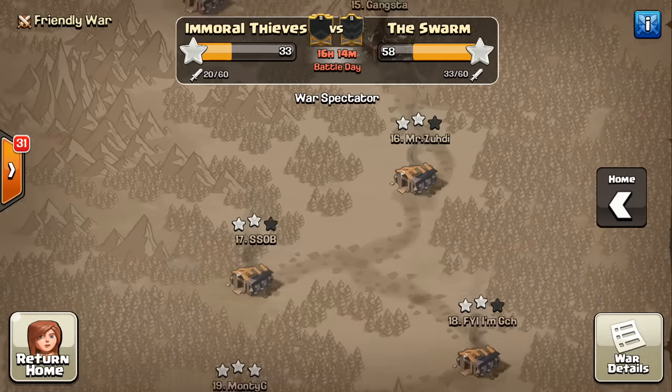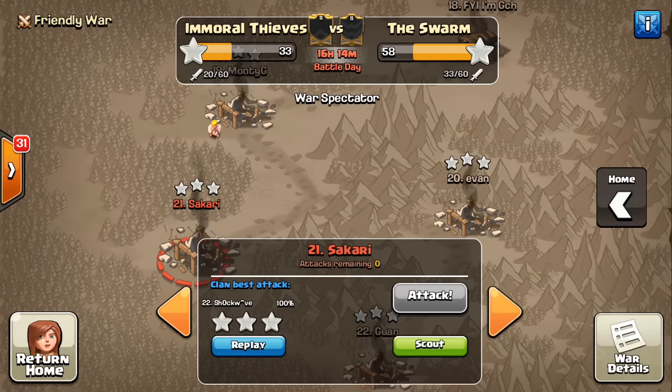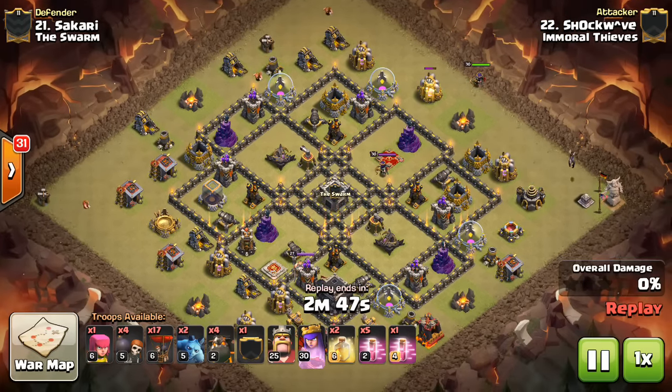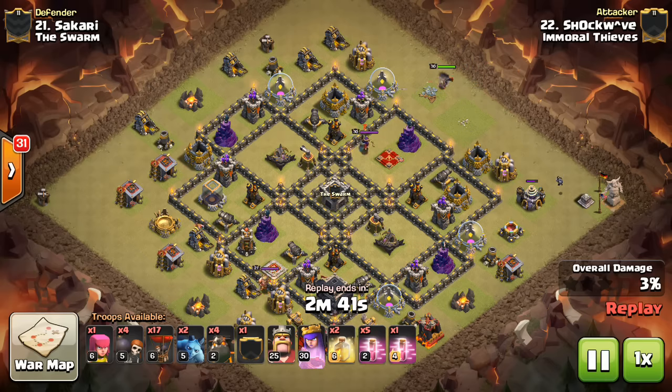This next attack will use the heal spell in a more effective way. This is number 21, looking at Shock. He's using two heal spells and six haste spells — really loading up on the haste. Goes ahead and drops the Queen down.